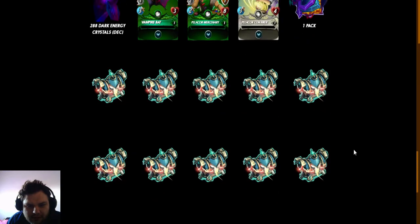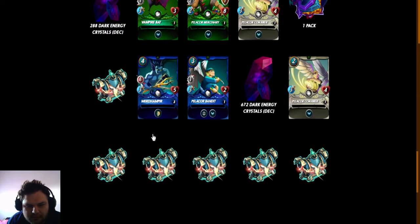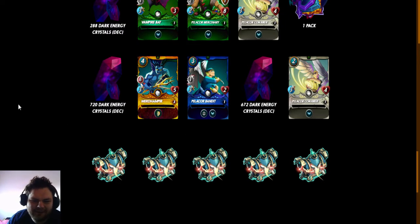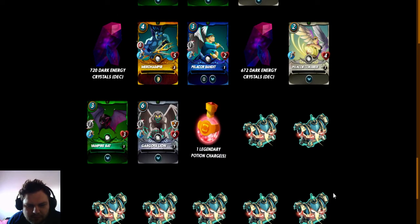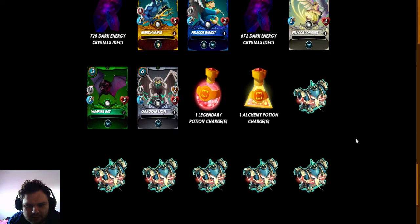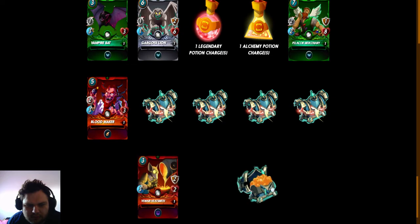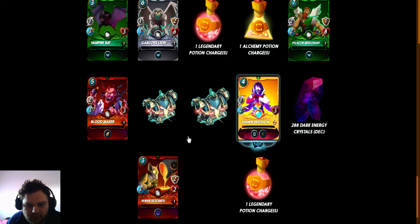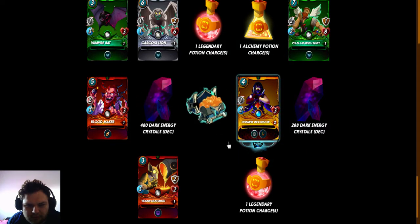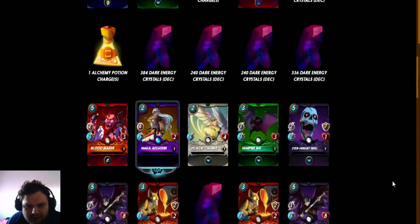We have like 70 more to open, let's go! First gold foil — here's a gold foil, here's a gold foil — but only common. Give me more DEX, come on. Gold foil and some DEX, so we got a couple of legendary cards.